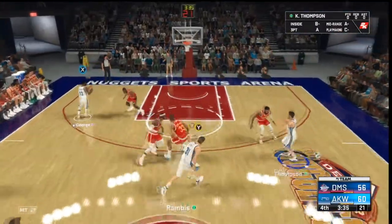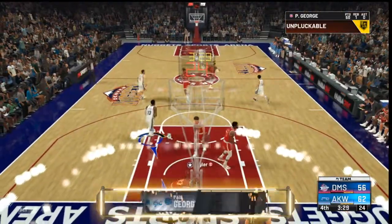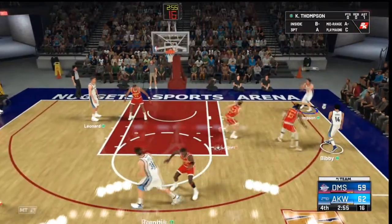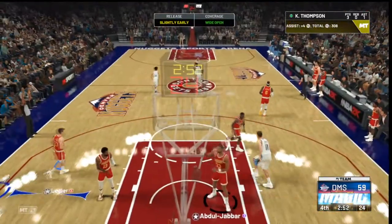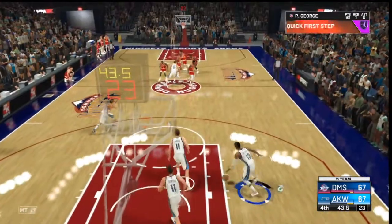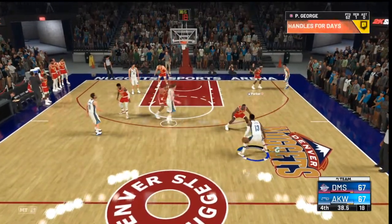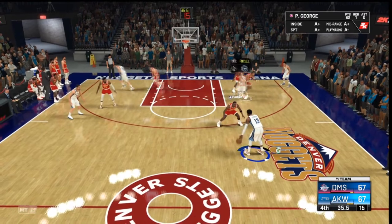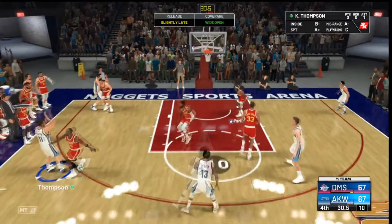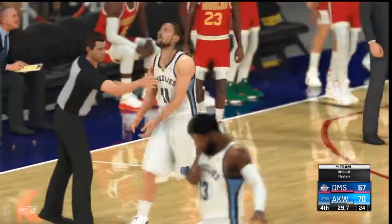We need to get some stops. PG gets another poster — Paul George putting on a show, 60 points! Klay Thompson wide open in the corner — bang, hits the three. Clay day every day! We are in control of this game. We have 20 seconds left on the clock. Klay Thompson wide open again — bang, three more points. 29 seconds left in our first Unlimited game.